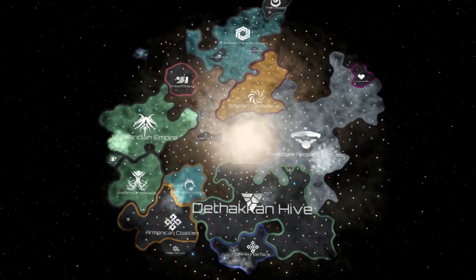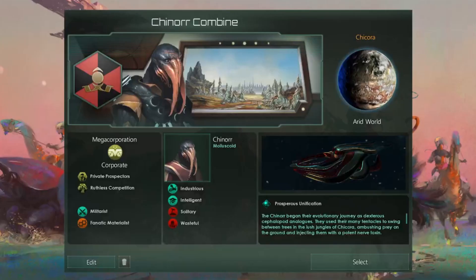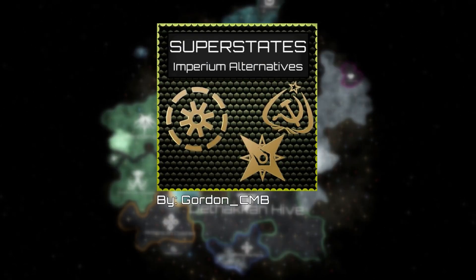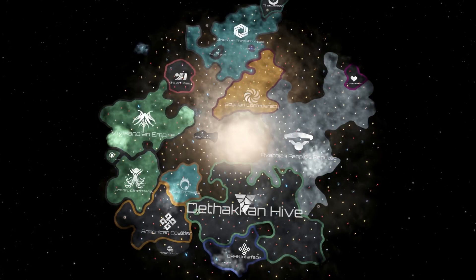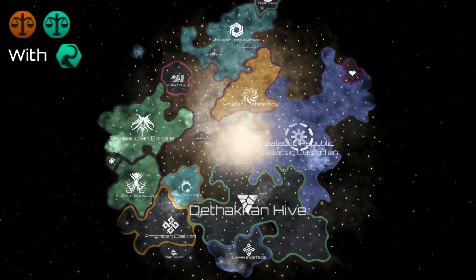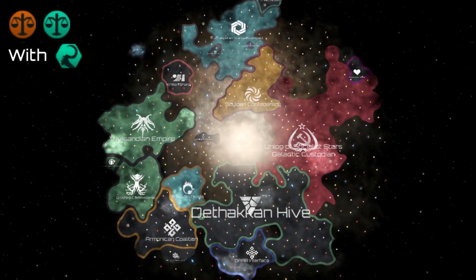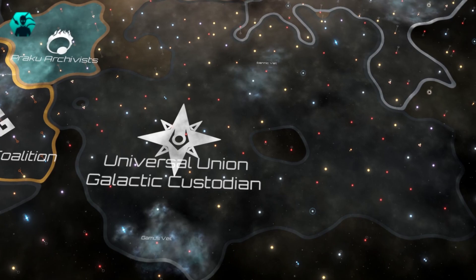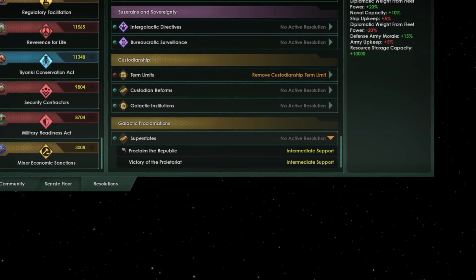After becoming a custodian, you only have one way to unite the galaxy: the Galactic Imperium. But what if you don't want to abandon your values? What if your empire is a megacorp or a hivemind? Superstates by Gordon CMB offers alternatives to the Galactic Imperium for different ethos and empire types. Egalitarians can form the Galactic Republic, and with their shared burden civic they may also form the Union of Socialist Stars. There are also superstates for megacorps, hiveminds and machines, including a variant meant specifically for driven assimilators. Superstates can be created after removing custodian term limits and picking a resolution from the superstate resolution tree.